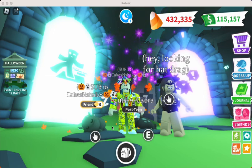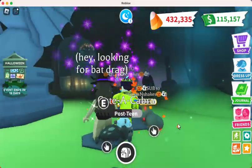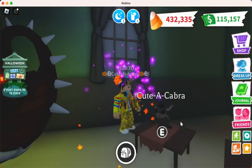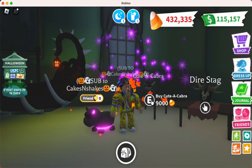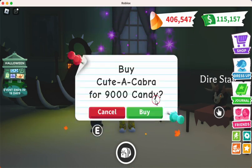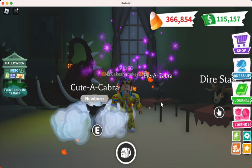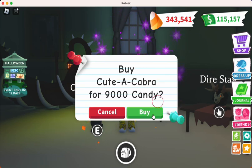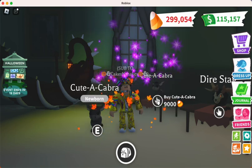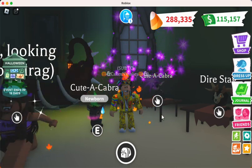The purpose is we are gonna make a mega Cute-A-Cabra, so stay with me. I'm gonna go buy all those pets right now. I'm not gonna make you watch me age them up, but I'm gonna age them up super fast with age-up potions. The Cute-A-Cabras are right here — they cost 9,000 candy each. We need sixteen of them, and I now have all sixteen Cute-A-Cabras.